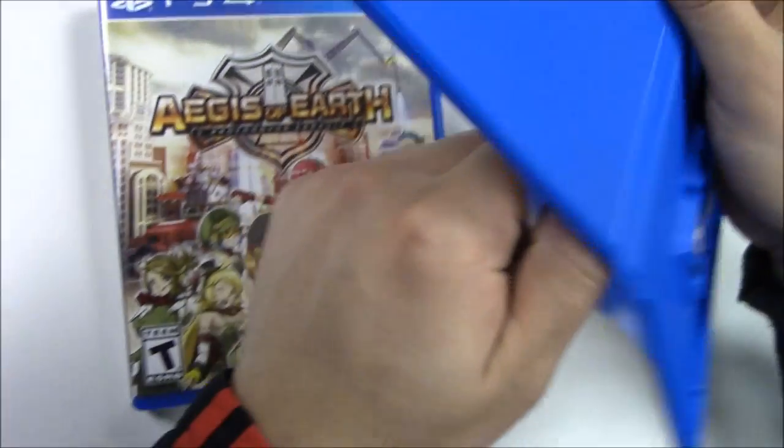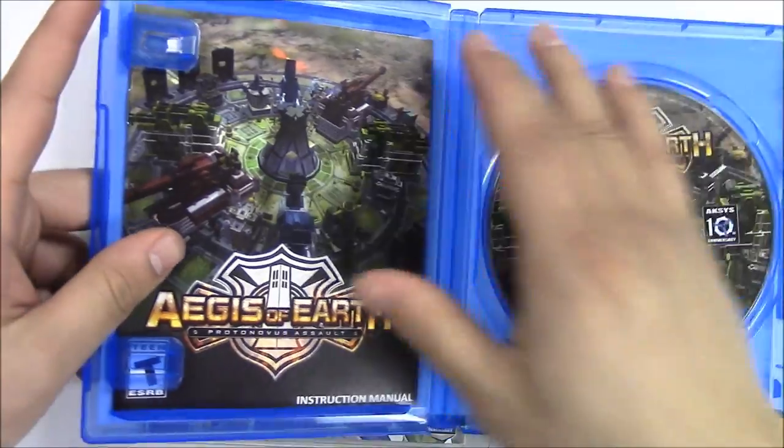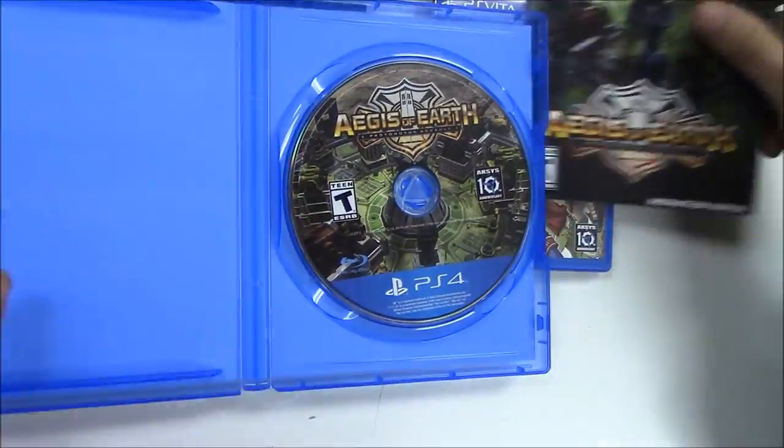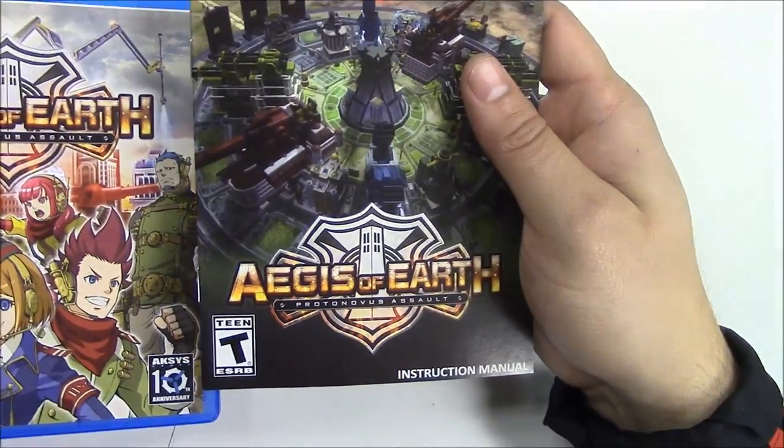Moving to the PlayStation 4 — once we open it up, we have the game disc on the right, the manual, and nothing behind the front cover art; it seems to be blank. Let's take a quick look at this manual — looks like it has a different front cover art, nice.